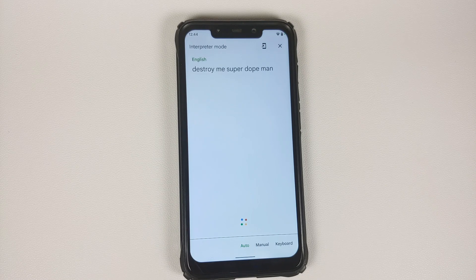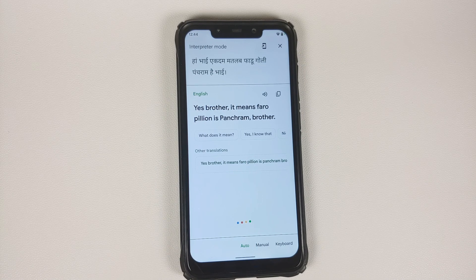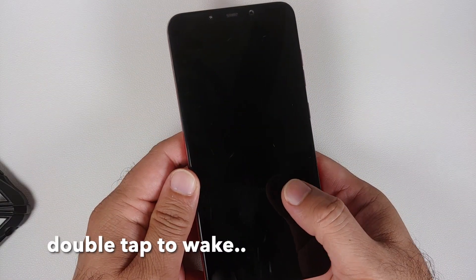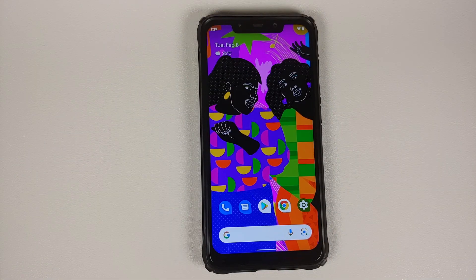This is the best Pixel 6 experience you can get on your Poco F1. The only feature that may be a bit buggy is Quick Tap, but if you find the sweet spot on the back, you are in for an awesome Pixel 6 experience. This is an almost three-year-old device running like a boss.